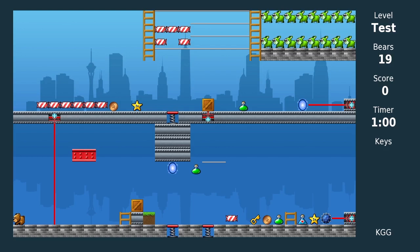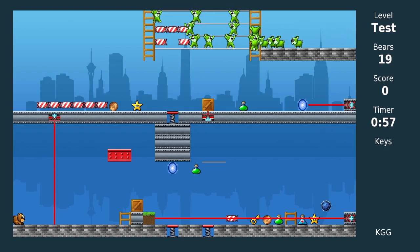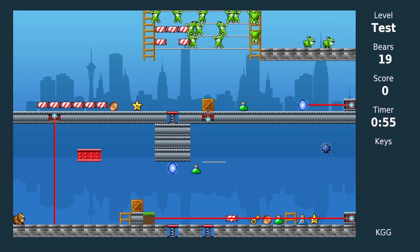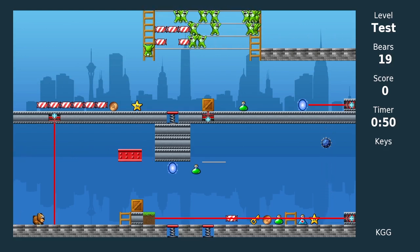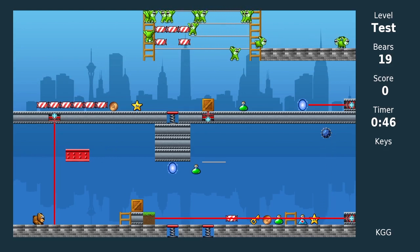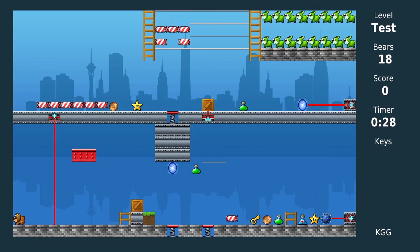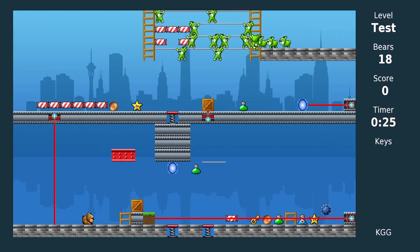You can see there's a laser above me shining down. Lasers can point up, down, left, or right — for each laser block they'll only do one of those directions. If I touch the laser the bear dies. It'll also kill bunnies, but lasers are stopped by bricks. As you can see, the moving platform will also block it, so if I time it right I can use the platform as a shield from the laser and go right under it.